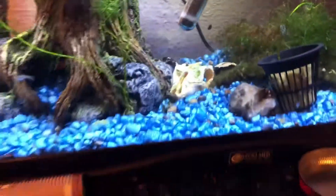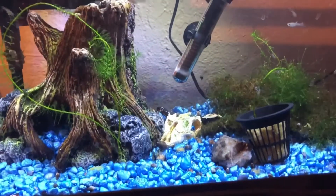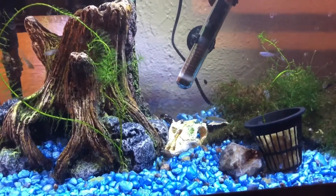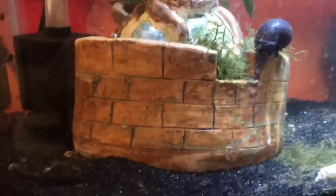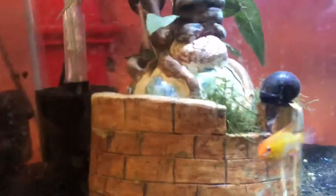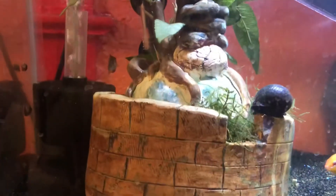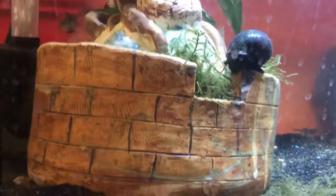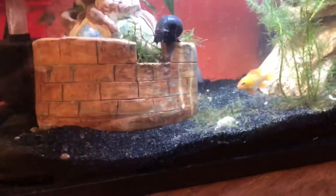I think I finally have a colony started of cherry shrimp underneath there somewhere, so that'll be the first section of the colony, and then I'll start breaking it out into different colonies — we're gonna make a farm. This is my first attempt at mystery snails. I moved the three mystery snails back from the bucket that's outside to inside, to this aquarium — the ram aquarium.